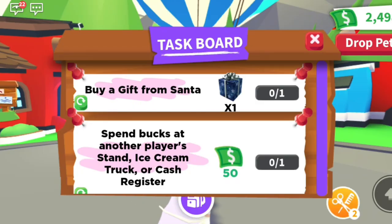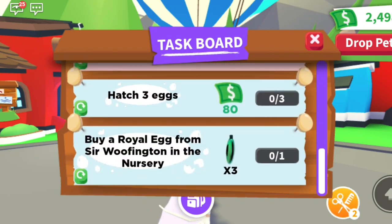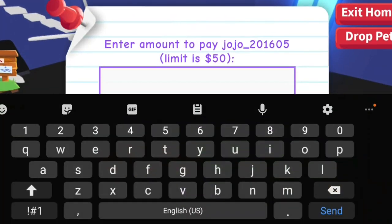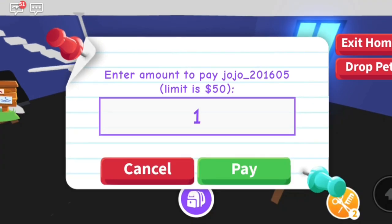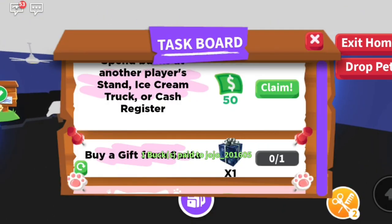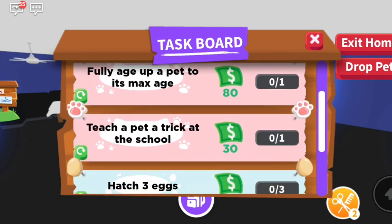In Adopt Me you have a task board where you can do tasks and get bucks. For example, I'm in a random stranger's house and I paid them one buck — and I got 50 bucks back for completing that task. So that is really good.